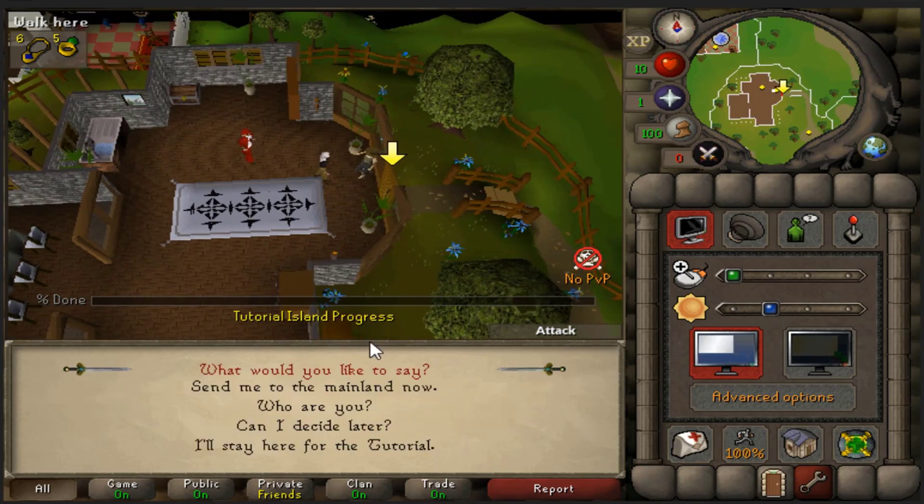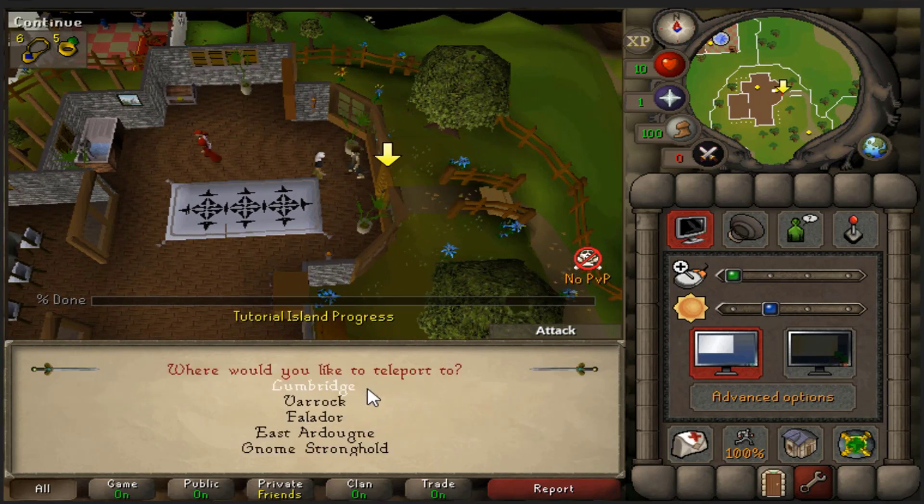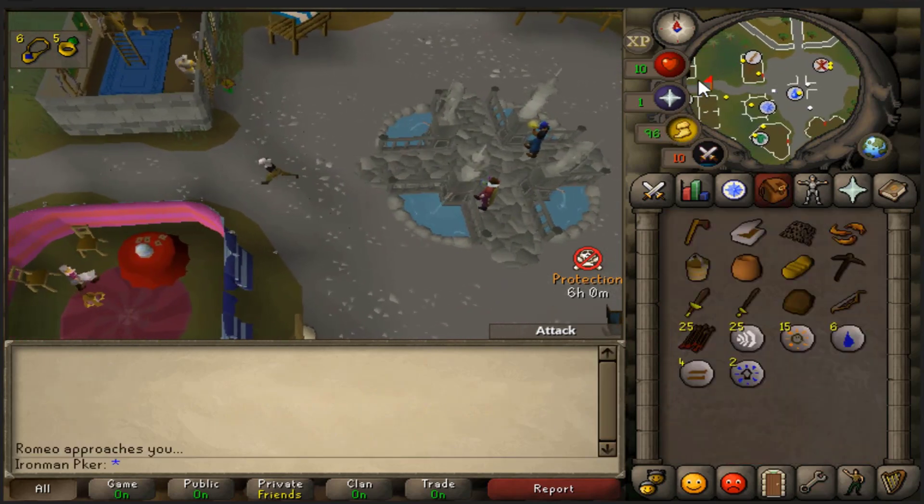You're going to want to talk to Skippy over here. This is actually one of the most crucial steps of the guide — you're going to want to spawn in Varrock. It's really important that you choose Varrock and then head west. You're going to be going to the Security Stronghold.